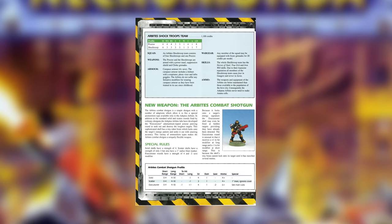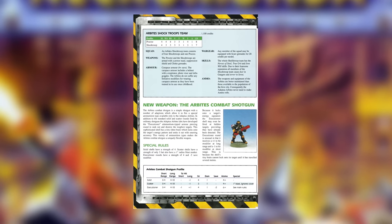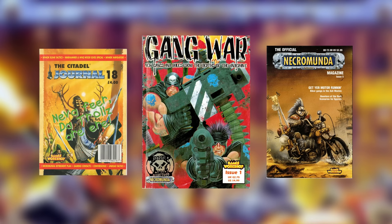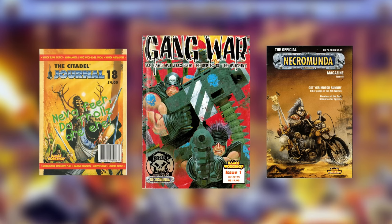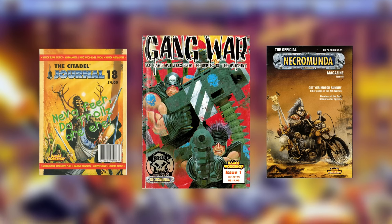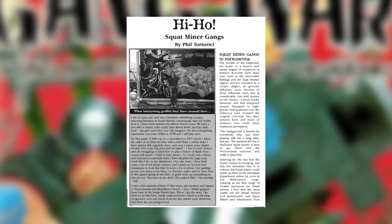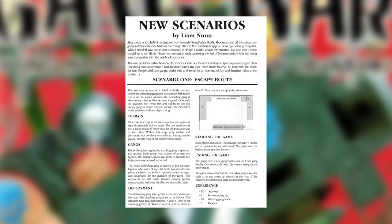So Outlanders was a massive expansion to Necromunda, but the expansions didn't end there. White Dwarf ran pretty regular Necromunda articles, including the first rules for Adeptus Arbiters, but the majority of new rules were published in either the Citadel Journal, Gang War Magazine, or Necromunda Magazine, which kinda succeeded each other with a bit of reprinting between them. There were loads of new rules in these, from the expansion of the setting into the ash wastes, to new hired guns and gangs, to absolutely tons of new missions. So that's what I'm going to be doing next time: a selection of interesting things from those magazines, before we move on to Necromunda's 2nd edition.